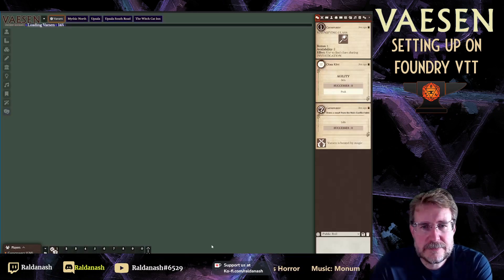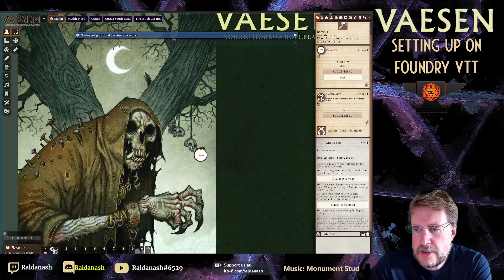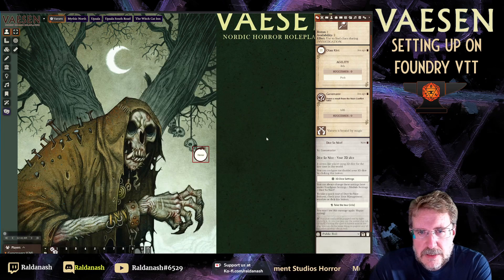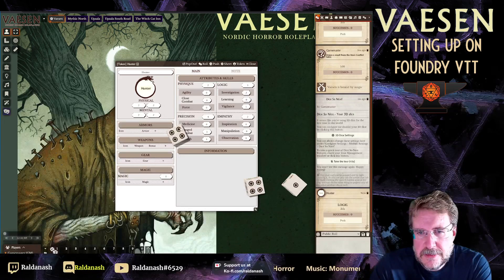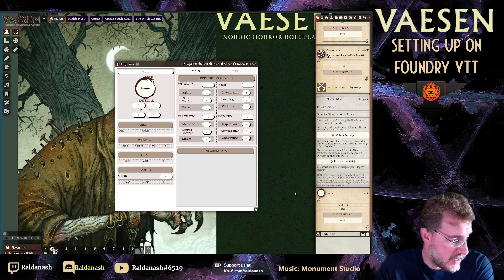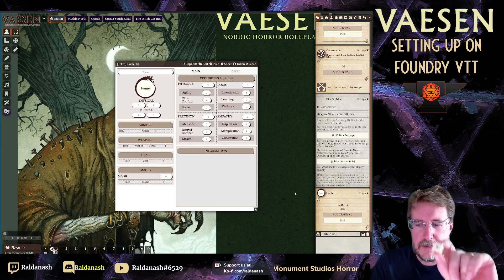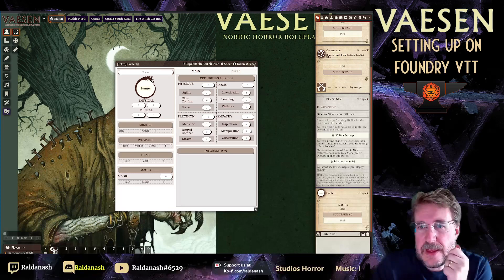Save those module settings and reload. After reloading you get the 3D Dice settings — click on that once. You can now see there's a Vaesen D6 available. If I go to my character sheet and roll for Logic, I get 3D dice that look like the actual official Vaesen dice. I just had one in my hand the other day — that's the die right there.